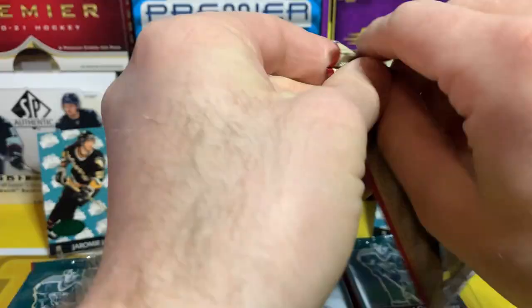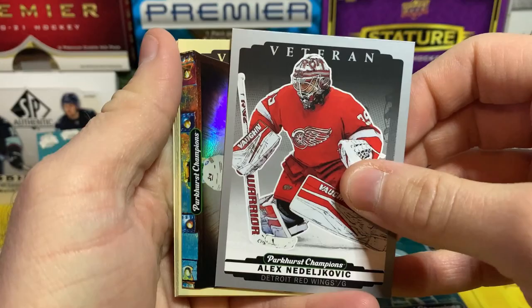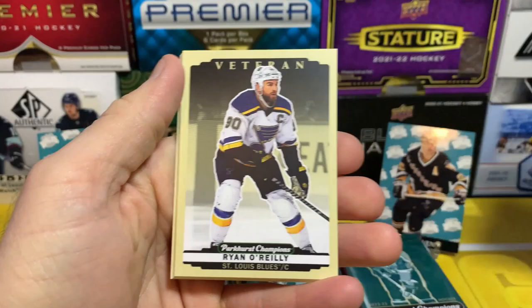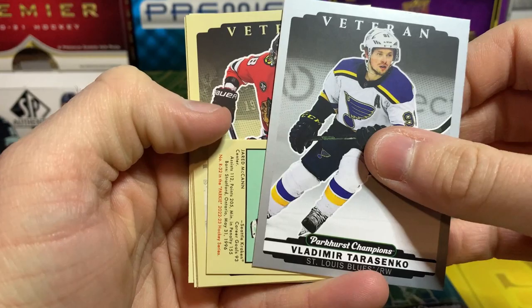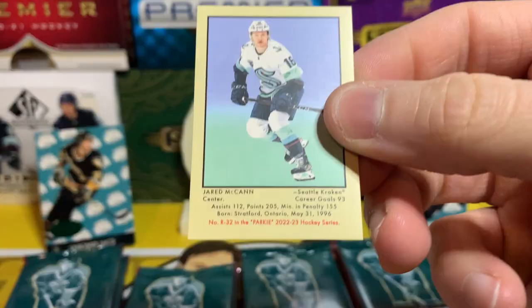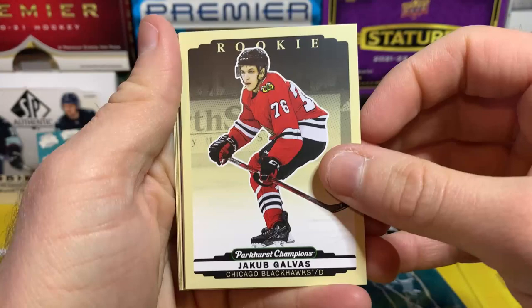Bailey, Tara Vining, Brinket, and Nurse to finish off that pack. Byfield, Tanner Jeannot, Alex Nedelovic, and we got another Tomorrow's Riches — Cole Sillinger. Ryan O'Reilly, Evan Bouchard, and Tory Krug. Seth Jarvis, Adam Raska, Tarasenko, and we got another Parky — Jared McCann. Not bad, wish he was still in the Penguins.